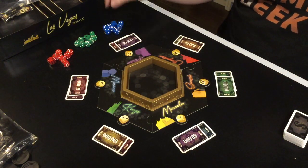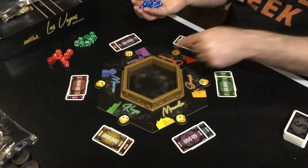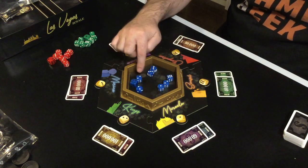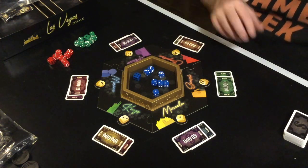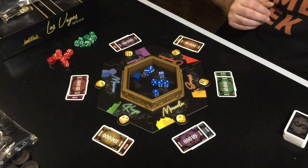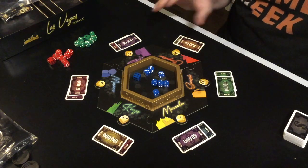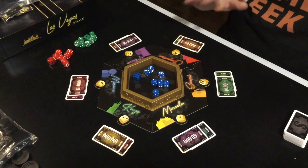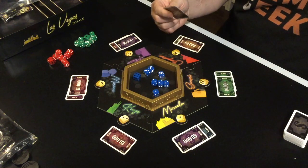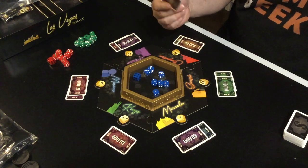Pick a start player. The start player rolls all eight dice. You pick one value and all the dice of that value are claimed — you can't choose to take just some. What you're trying to do is have the most dice at a particular casino. If you have more dice than any other player — no ties — you get the most valuable money card at that casino. The player with the second most dice gets the second most valuable card. Anybody else gets nothing.